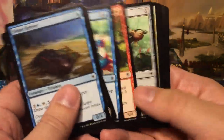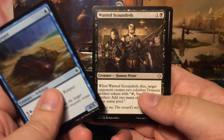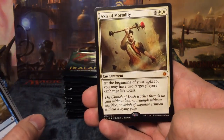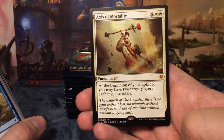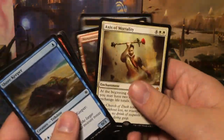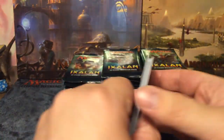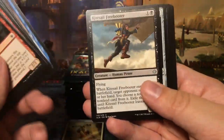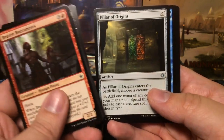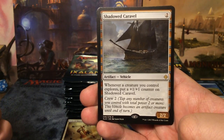Skipping the commons: we get a Wild Growth Walker, Glorifier of Dusk, Wanted Scoundrels, and our first mythic — Axis of Mortality! Six-mana enchantment: at the beginning of your upkeep you may have two target players exchange life totals. That's a very silly card. Right off the bat we get a mythic.